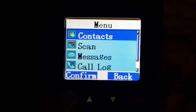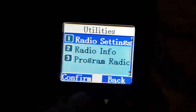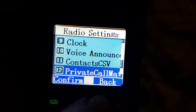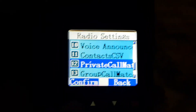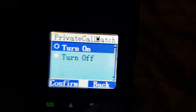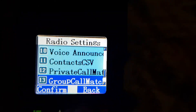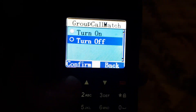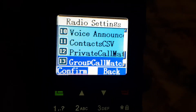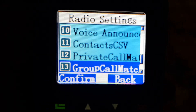Let's just do that again. Go menu, utilities, radio settings, down to number 13 — group call match — and select it with the green button. Now if I turn it on, I'm not in promiscuous mode. If I turn it off, then all talk groups on that zone will come through.